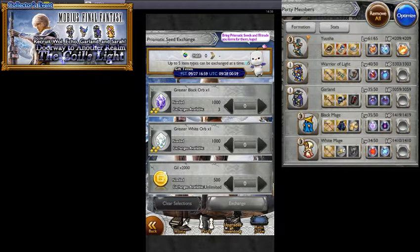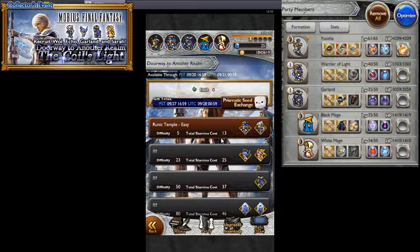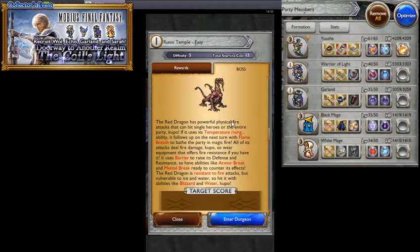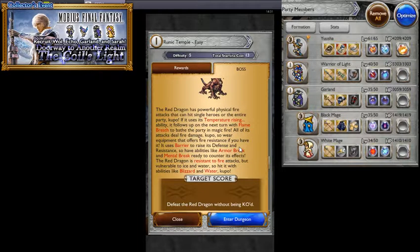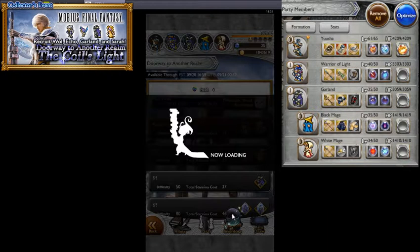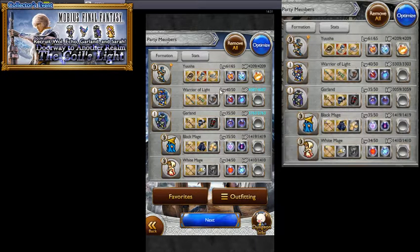We're going to be spending a lot of time in this event. Let's jump into the Runic Temple Easy — we get prismatic seeds times 150, a Rune Blade, Mythril, the Warrior of Light and Wall, and the boss is the Red Dragon. It favors physical fire attacks and uses Temperature Rising followed by Flame Breath, and Barrier to raise its defense. We've got two FF1 party members, filling the other slots with Black Mage, White Mage, and Tyro.